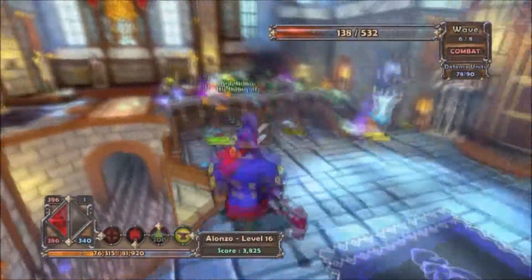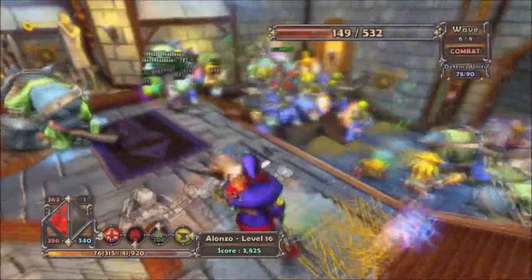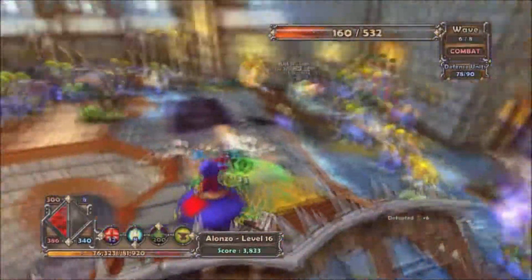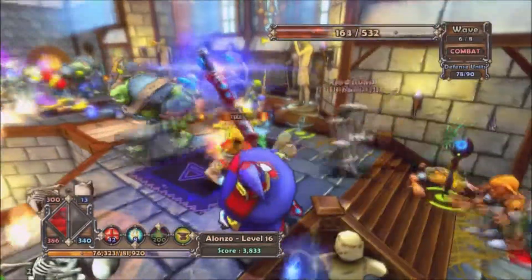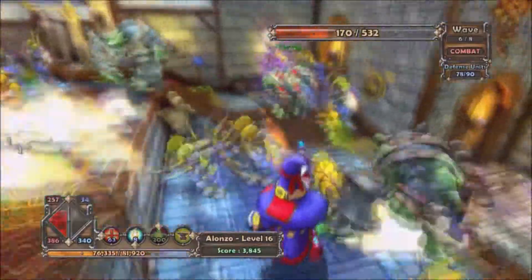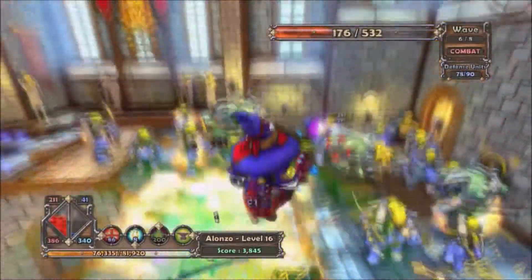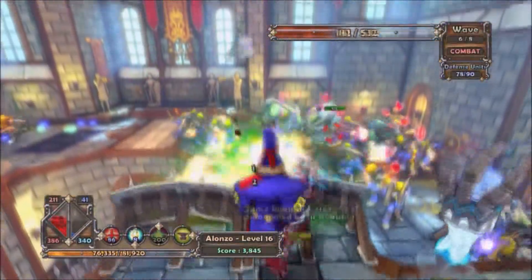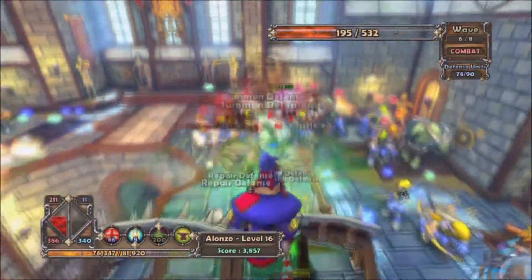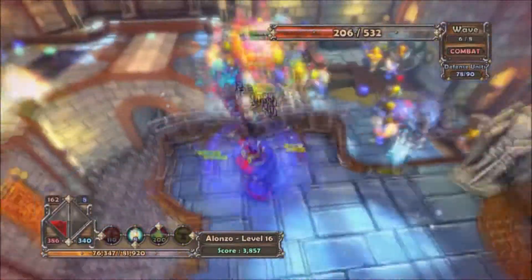Lack of mana again. I somehow got that ogre to fall off the thing. I got enough to work here now, except these arrows keep hitting me. Vamp — not a fan of the fire, I'd rather have proximity. The fire does not kill them fast enough at all.